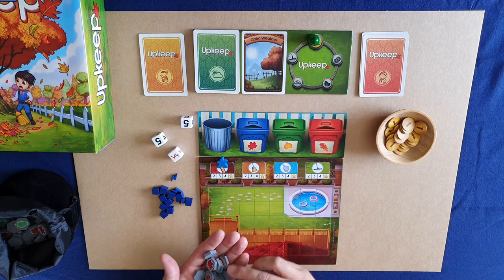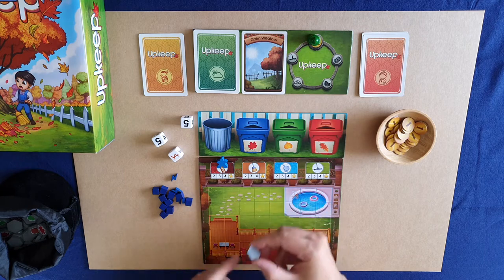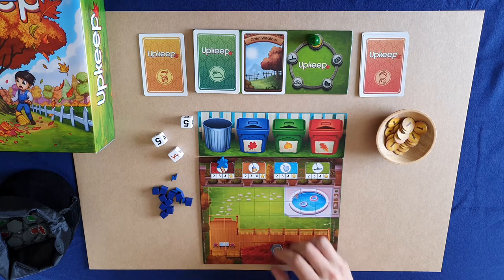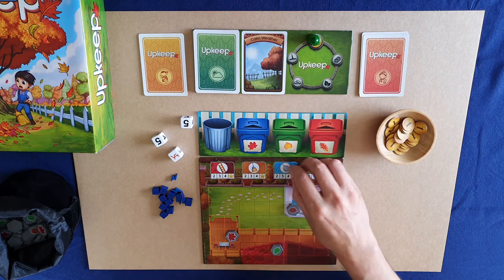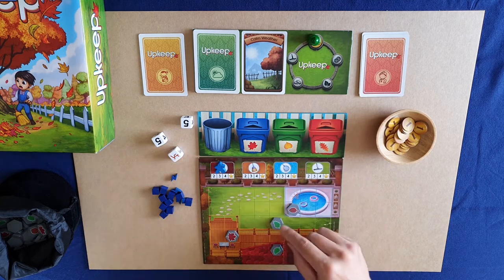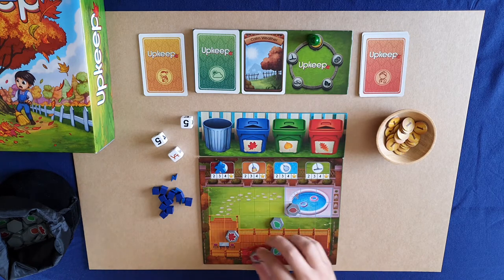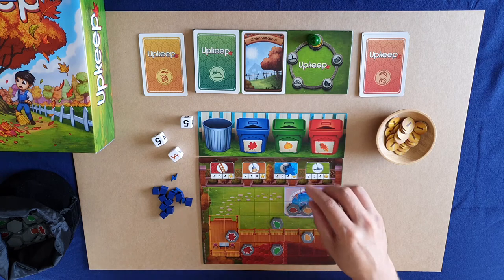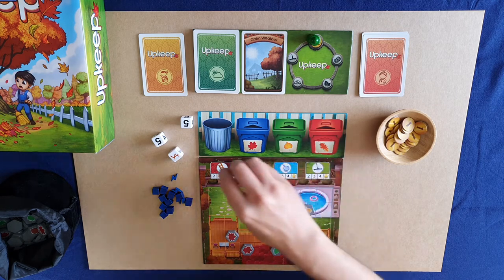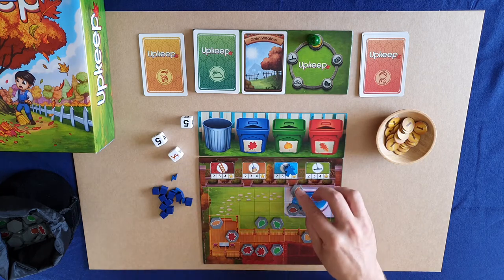I select 12 tokens — I either put them face down or hold them in my hand, then draw one token at a time and turn it over. I place one on my roof, advance to the deck and do the same, then the pool, then the lawn. I want to try to group the tokens together as close as I can, because one of the tasks is to stack tokens in piles of three to put in your bin.